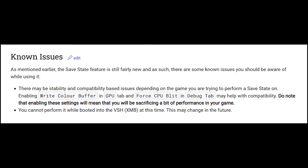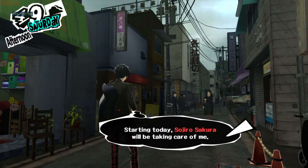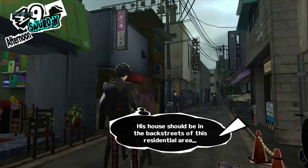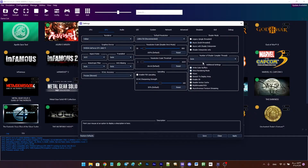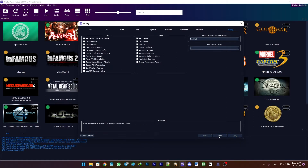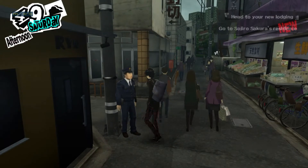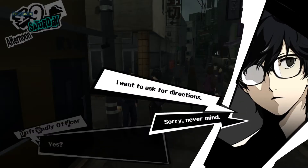First of all, there might be stability and compatibility issues depending on the game you are trying to perform a save state on. Enabling right color buffers in the GPU tab and forced CPU blit in the debug tab may help with compatibility, although they may cause reduced performance.